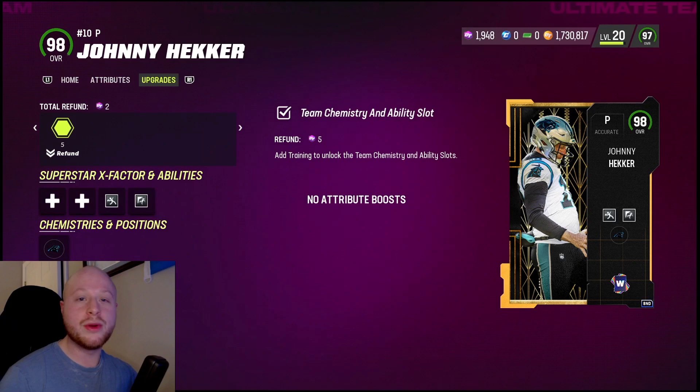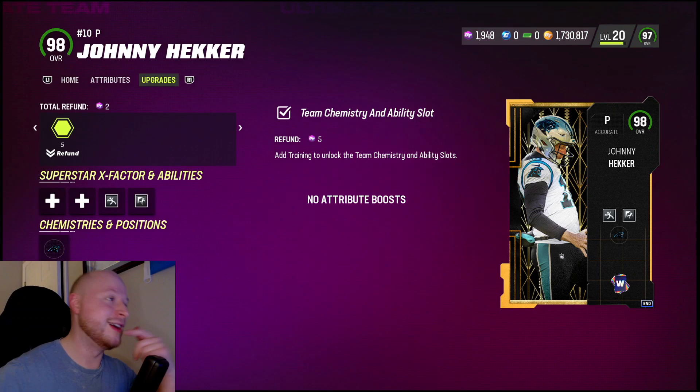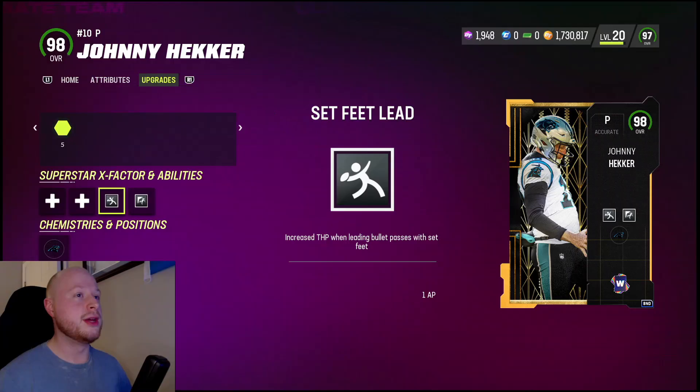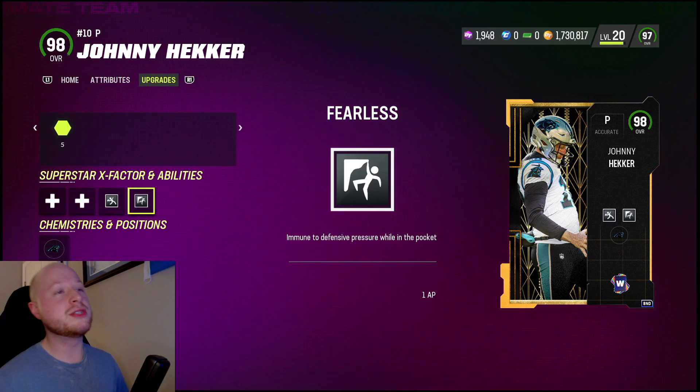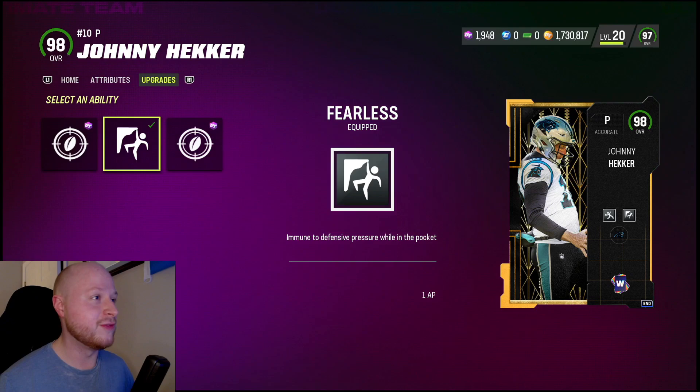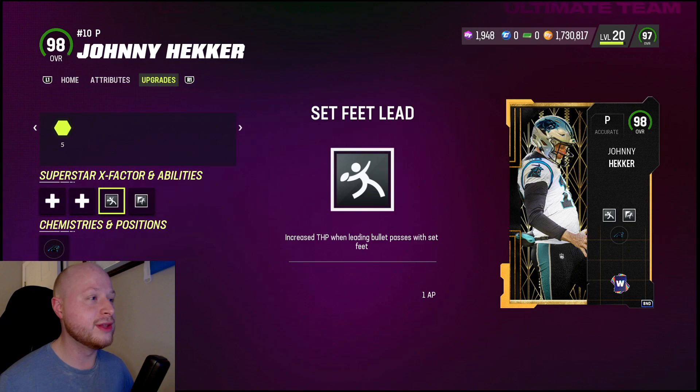Today's video is going to be very interesting — you might be wondering why we're doing a gameplay on a punter. Mr. Johnny here has been known to fake it a few times. The reason we're doing a gameplay on a 98 overall punter is because he gets two of the best quarterback abilities for two AP total. He gets Fearless for one AP, and he also gets the kicker abilities, but we're going to go with Fearless and Set Feet Lead.